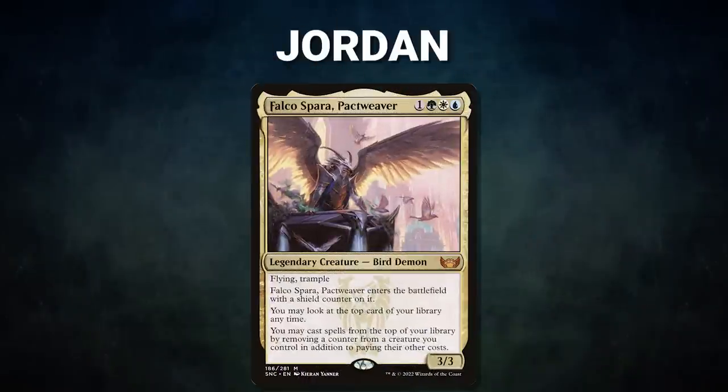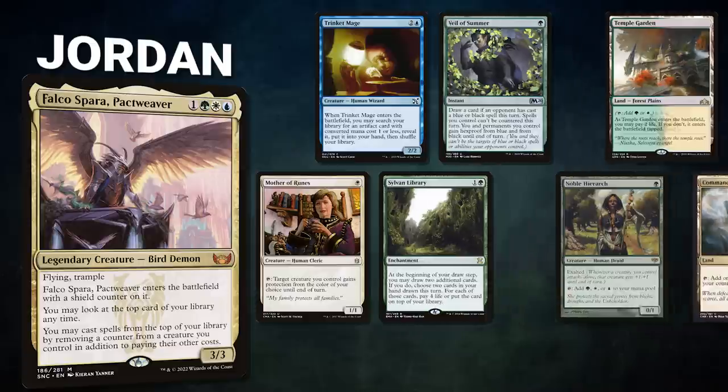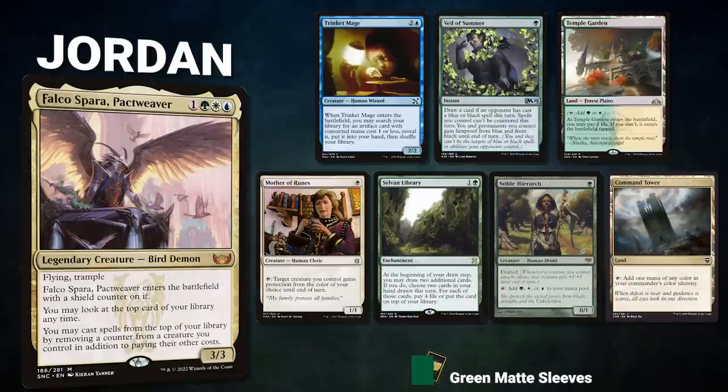After that, we have our Mox Pearl patron Jordan, piloting Falco Sparra, Pactweaver. This deck seeks to put a ton of counters onto creatures, cast from the top of its library through Falco, then win with combat. Jordan's opening hand contains a Trinket Mage, Veil of Summer, Temple Garden, Mother of Runes, Sylvan Library, Noble Hierarch, and a Command Tower.